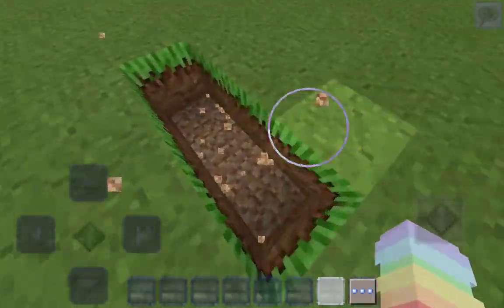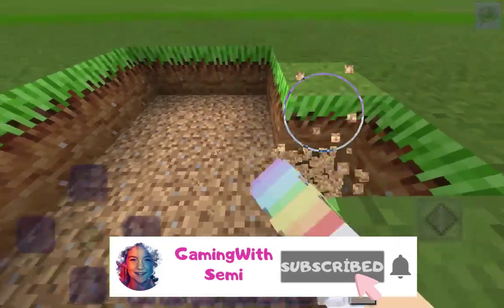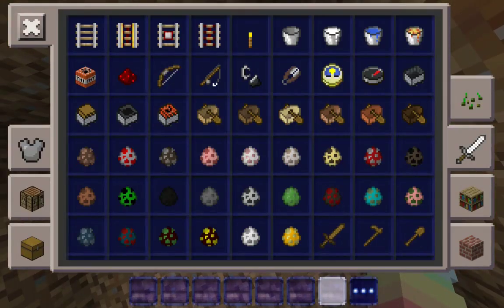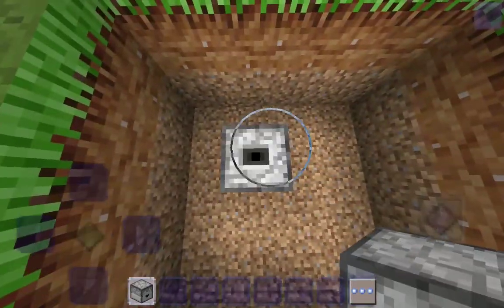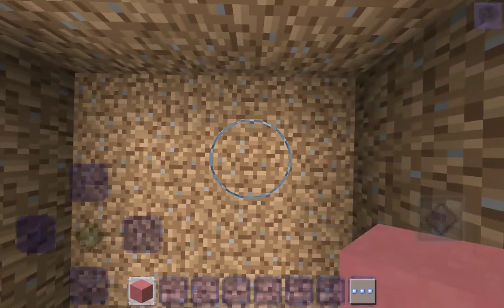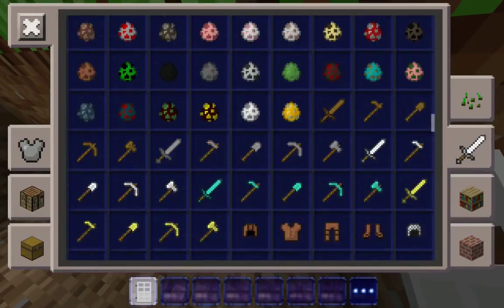Our first door is going to be here. We're going to go a four by four, just like so. Now we just need to see how the droppers are this way. Take whatever block you want, go one, two, three to the side, one, two, and then grab an iron door, face to the left, and then put it on.